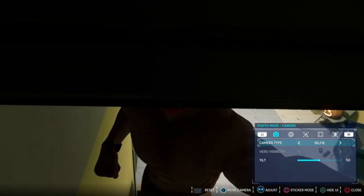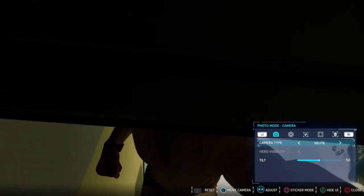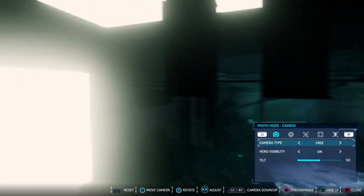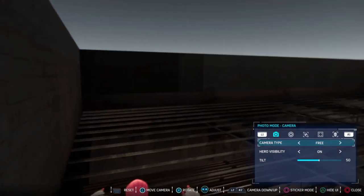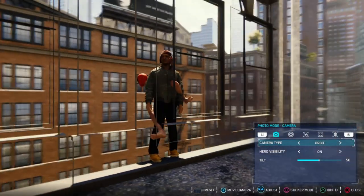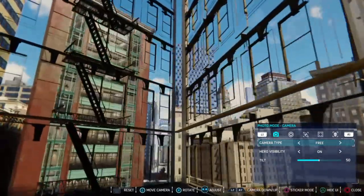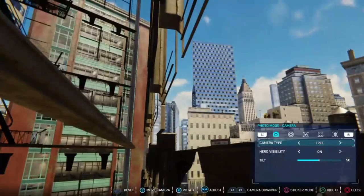Most areas you can still see out of bounds, but you have to mess with the different modes of photo mode — more preferably the orbit mode — and eventually it'll clip through the roof and you can explore, which is much harder and can take some time to get. Photo mode is limited as you can only move around in an area around Spider-Man, so you can't see the whole map using this method. You can even go through buildings with it. I was actually able to get Spider-Man out of bounds himself and explore that way, but I'll save that for later.